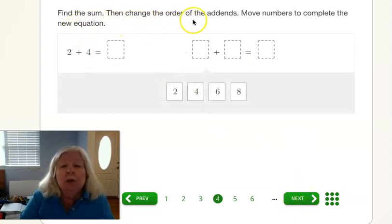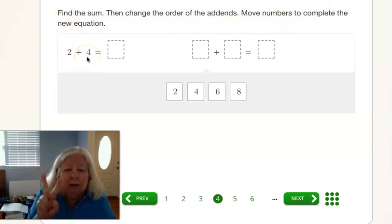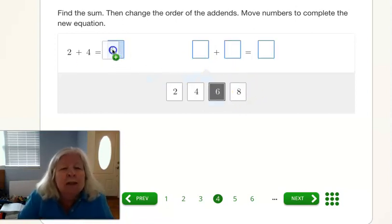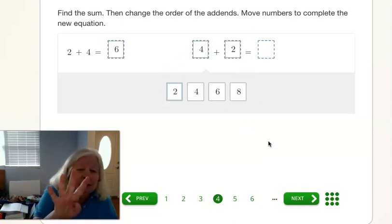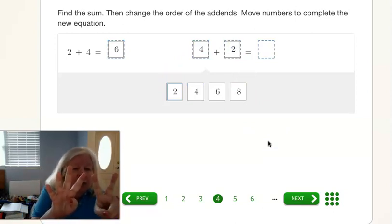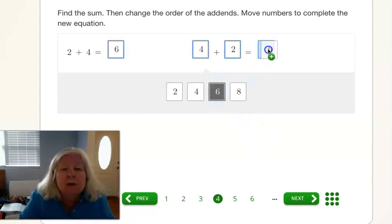Find the sum and change the order of the addends. Move numbers to complete the new equation. Two plus four — how much? We have two and we have four and we add them all together and we get one, two, three, four, five, six. We end up with six. Or we can switch them around. So instead of saying two plus four, we can say four plus two more. Doesn't matter, and then two more. You add those and you get six. Two plus four or four plus two — same thing, still six.